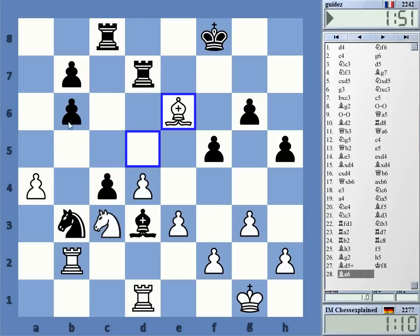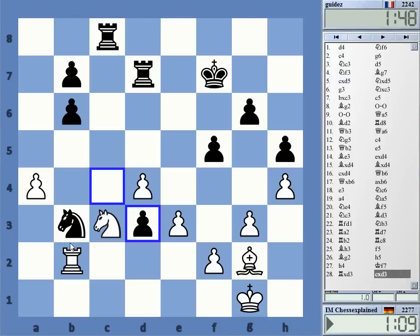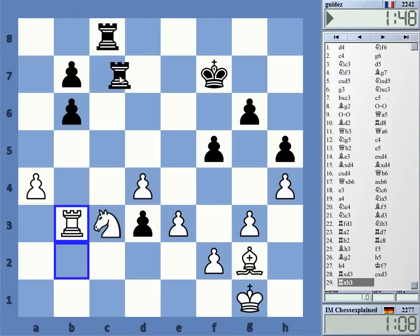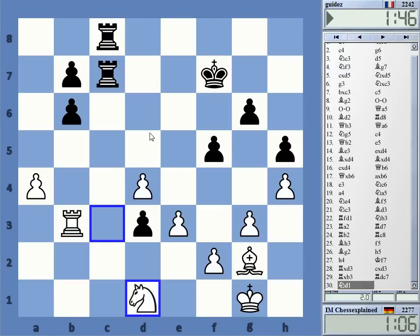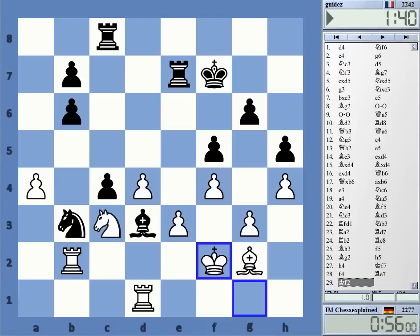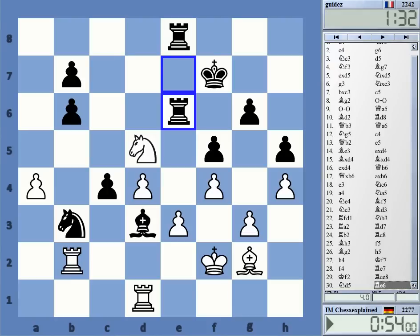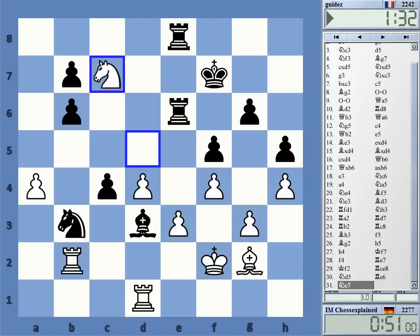I overlooked this — it's very strong of course. H4, and here the computer already gives rook d3 as winning. I have bishop f3 and rook d3 to keep everything together. I just wanted to prepare it as thoroughly as possible, and here it's just winning — rook d3 wins; they all win.